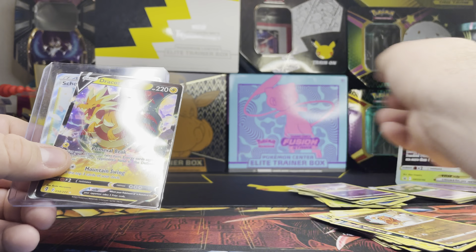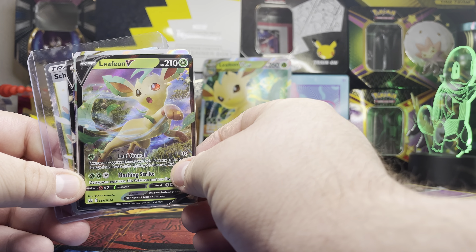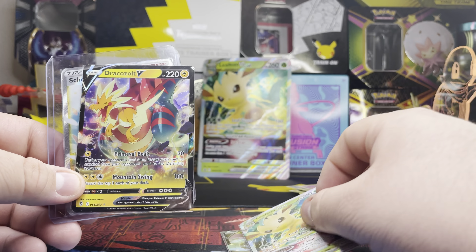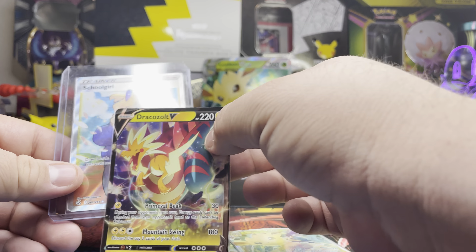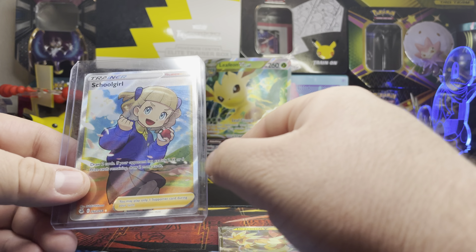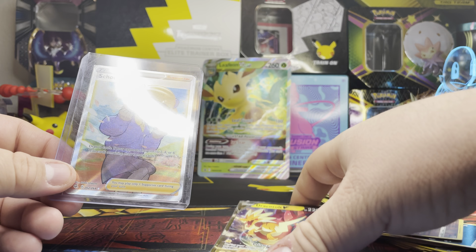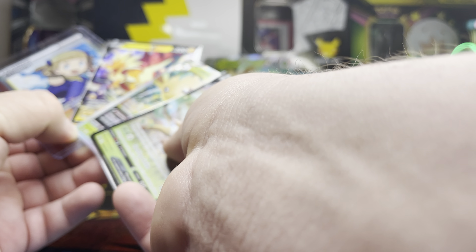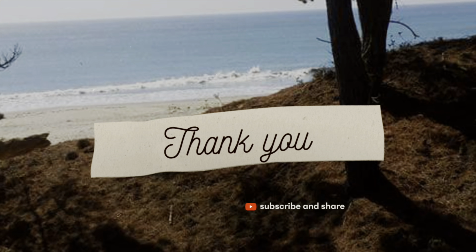All right, so our two main hits and the promos. A little recap: we got a Lufian V Full Art promo, Lufian V-Star Full Art promo, a Dracosal V Full Art, and a School Girl Full Art trainer. Overall a pretty good box! If you like our videos, like and subscribe, and stay tuned for the next one. See you guys soon!